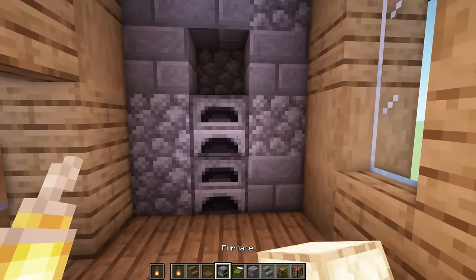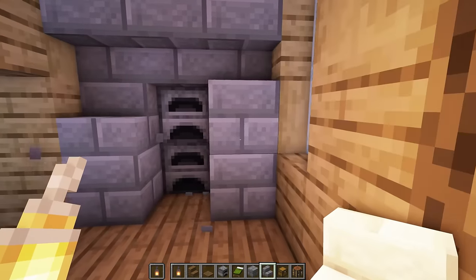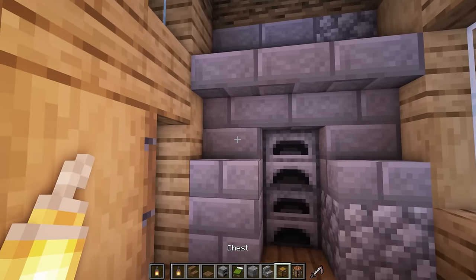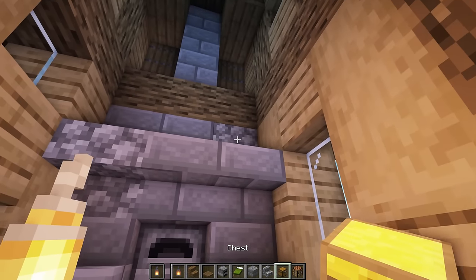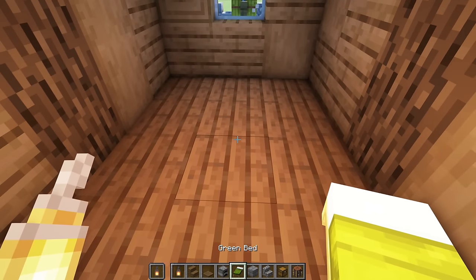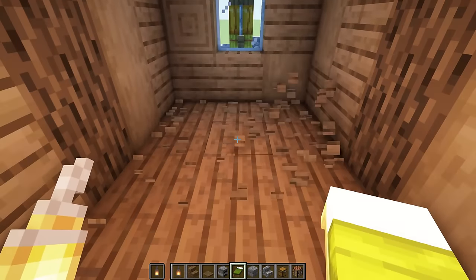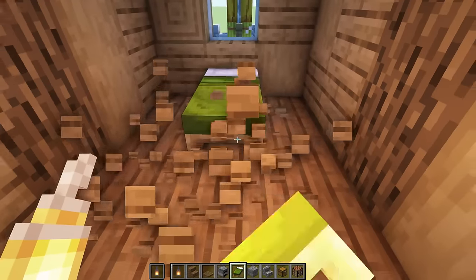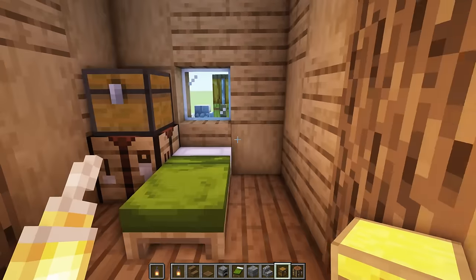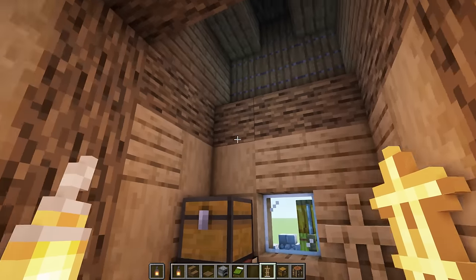For the interior, let's add a couple furnaces, some upside down stairs, and texture that area. We can add some chests up here - but don't put any barrels because they'll turn villagers into fishermen if they haven't been assigned their block already. Adding a simple bed at the back, a crafting bench, and a chest on top. You can even put a little armor stand to make it look like this is where he puts all his clothes.